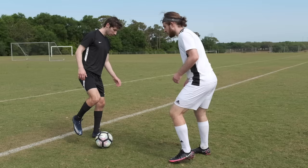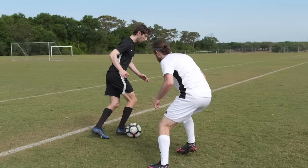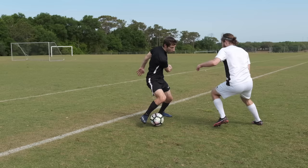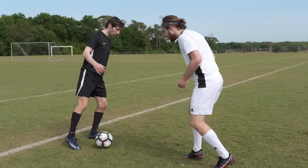The L-Roll. When you're facing the defender in a tight situation, roll the ball down the line. Then, use that same foot to stop the ball and roll it back. And finally, use the inside of that foot to push the ball past the defender.